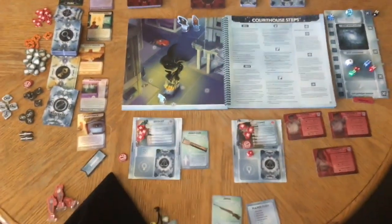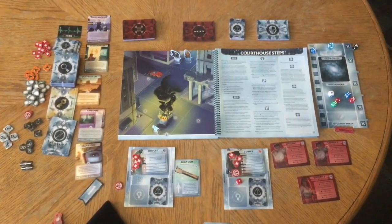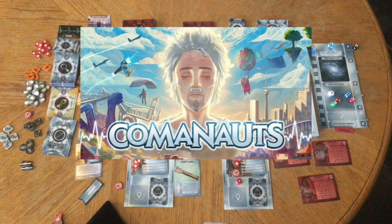Hey everyone, Plaid Hat Games sent me Comanauts, so let's get it to the table. Comanauts is the second game from Jerry Hawthorne, where you will be exploring Dr. Martin Strobel's mind as he is in a coma.